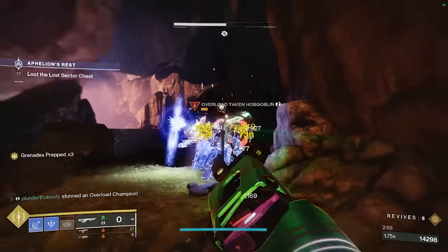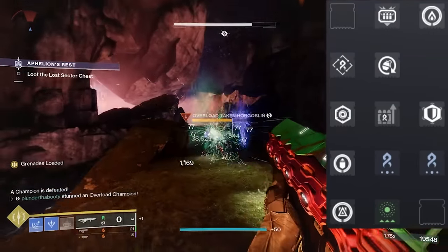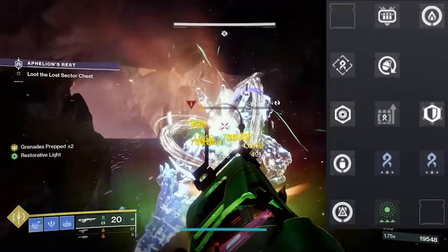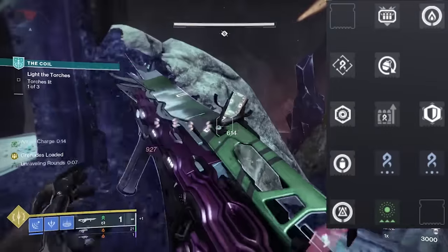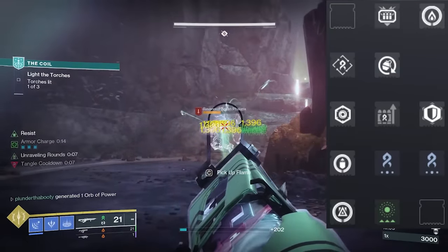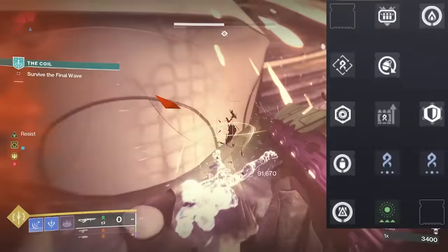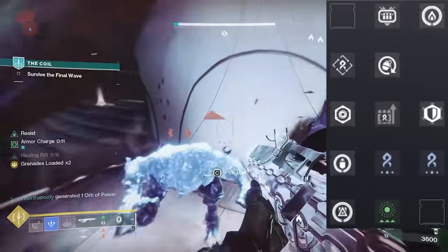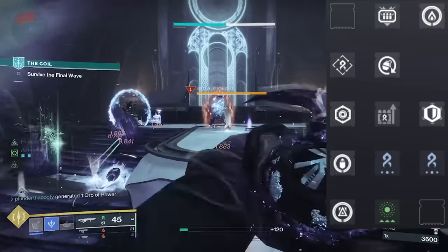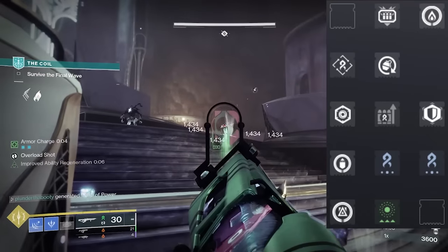On your helmet, make sure you have a siphon mod for solar or strand — whichever weapons you're using — to spawn orbs of power. On the gauntlets, the only important mod is Bolstering Detonation, which grants class ability energy when you deal damage with a grenade. Since we're always throwing grenades out, this will proc every seven seconds. Your chest piece is just your damage reduction, and your boots will have Better Already — so health begins to regenerate when you pick up an orb of power — plus two Strand weapon surges for a 17% weapon damage boost on your primary. On the class item, take Reaper and Elemental Time Dilation: Reaper spawns an orb of power when you use your class ability and then kill something, and Time Dilation extends those surges on your boots.